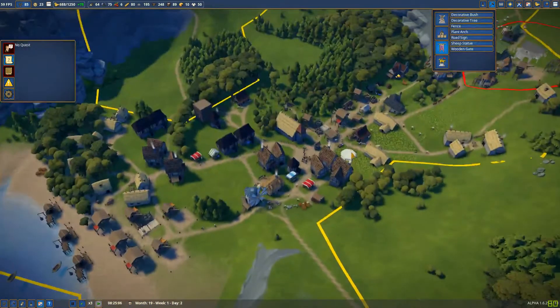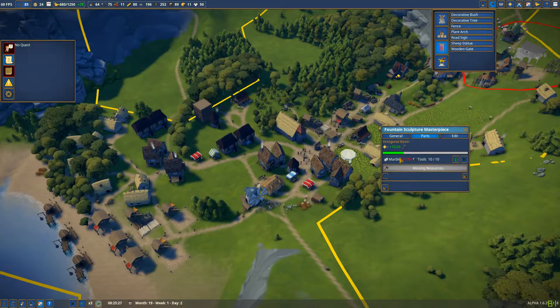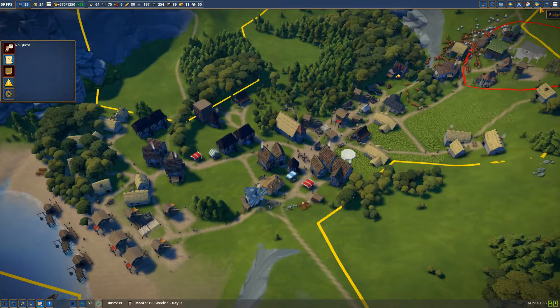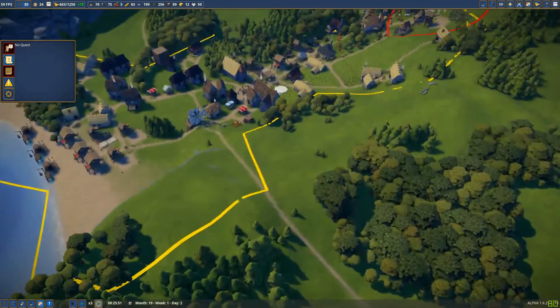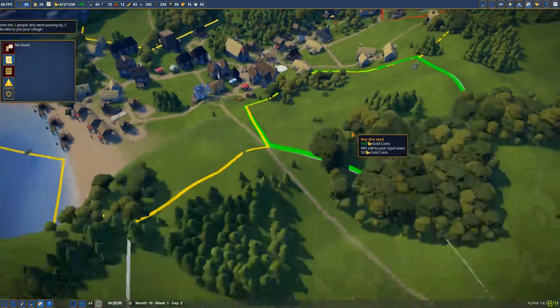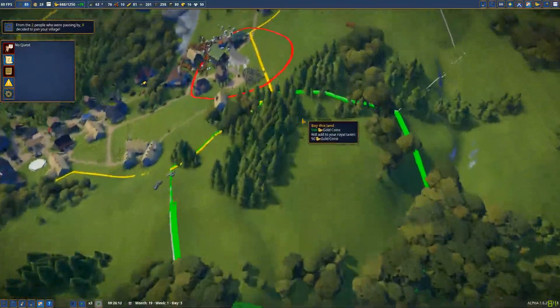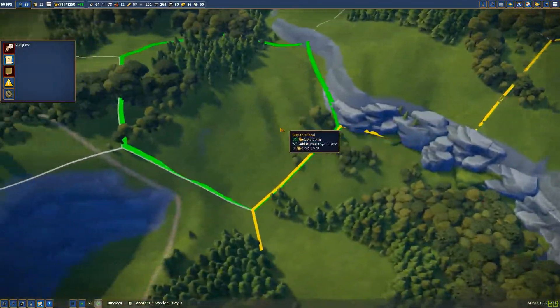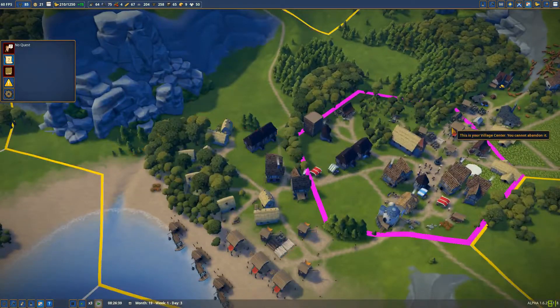The only thing still pending is the fountain sculpture masterpiece, because I don't have marble and nobody sells marble — so that's a bit of a problem. I can buy another territory. I'm feeling like I should take that one here so I have enough space.